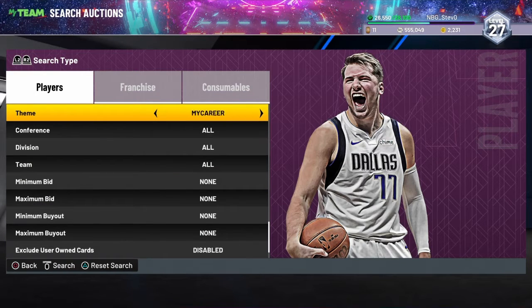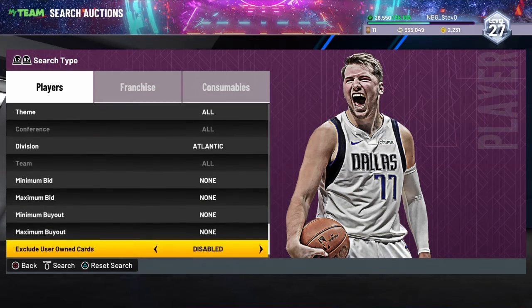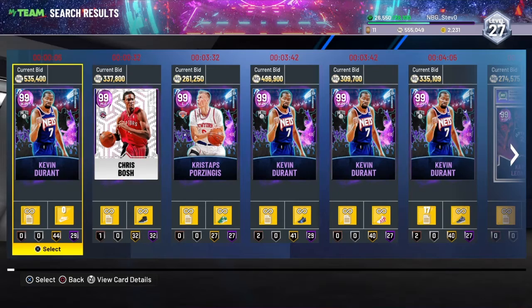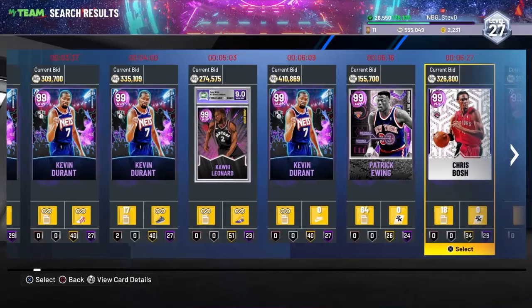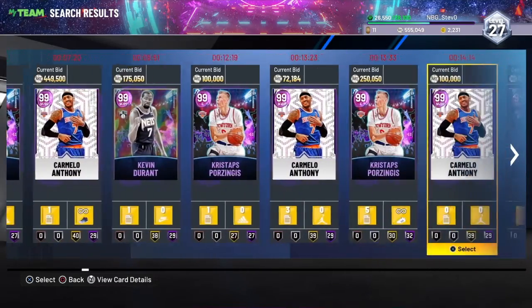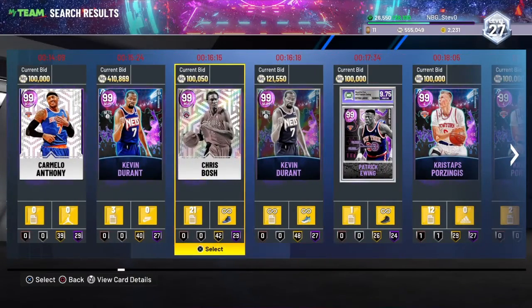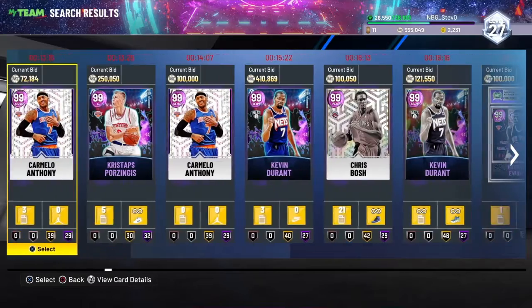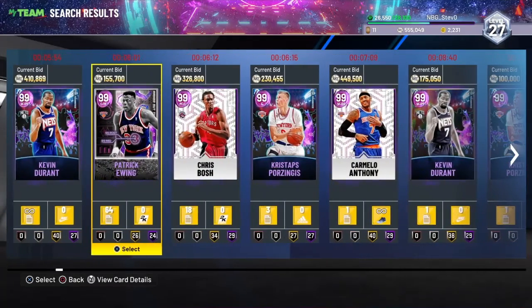The next filter we are going to be doing is a Dark Matter Atlantic Minimum Buyout 500 filter. As you can see, this filter is really nice. You can get Kevin Durant, Chris Bosh, Kawhi, Patrick Ewing, Carmelo — you can get a lot of good cards on here. You can get some of the new cards like Chris Bosh and Carmelo, and then newer cards like Kevin Durant and Patrick Ewing.